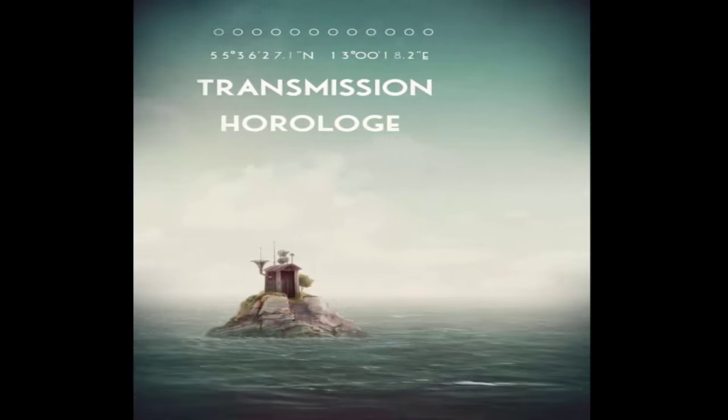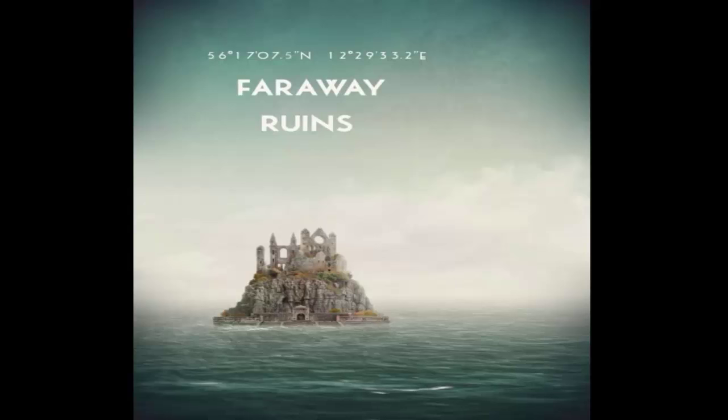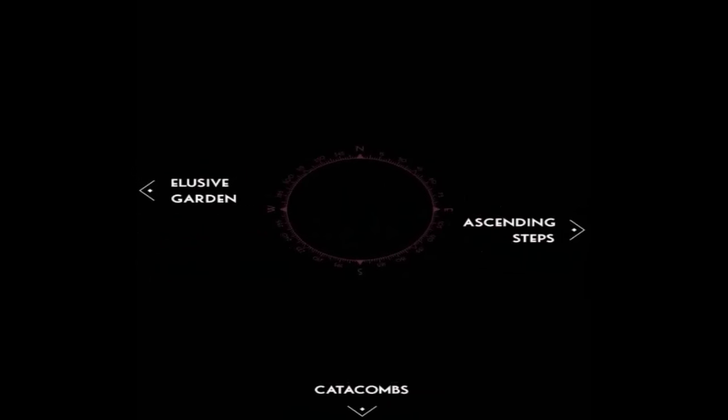The transmission horror lodge — I guess I'll explain it later — but let's head to the far away ruins. We're going to try to unlock memories here and learn more about the story, about what happened at the house and what was going on. Apparently the woman was talking about someone — a sailor. So now we can go to the courtyard of the elusive garden. And you can kind of hear some ambient sounds.